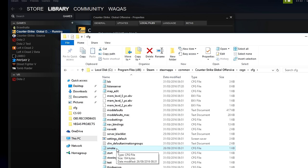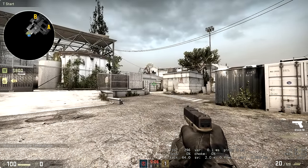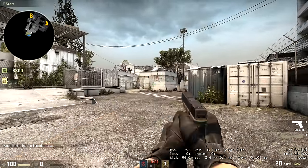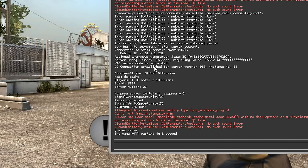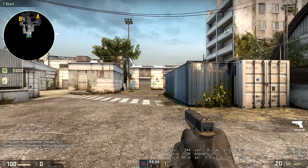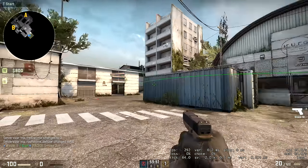On a new map without any settings active — no one-hour timer, still in freeze time, no infinite ammo — press the console key, type `exec smoke` (using your config file's name), and hit enter. It executes all the commands we set up. Press the up arrow and you get a smoke grenade, and as you can see the trajectories are enabled.